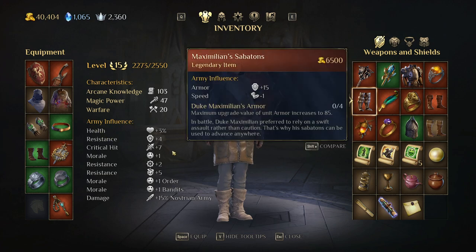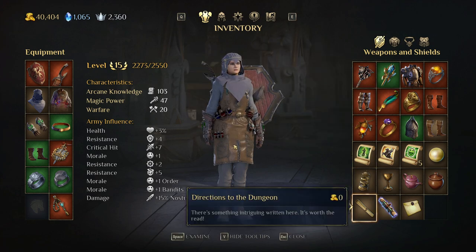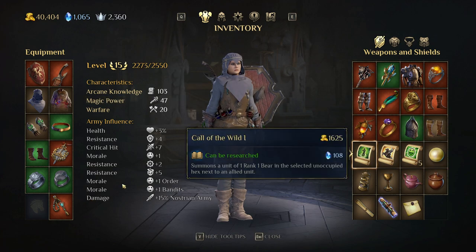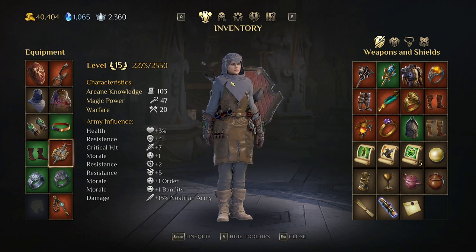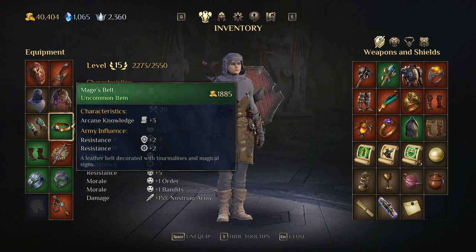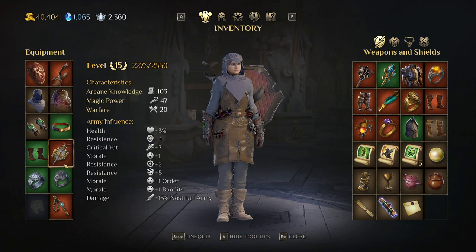There are other stats called army influence, such as health percent, health flat, resistance, and critical hit — where each flat point of critical hit equals 1% critical hit chance. Most flat stats give you a percentage bonus. There's also a morale system — more on that in the army segment. There are items that give damage bonuses to specific enemy types or morale bonuses to specific unit types. Items come in common, uncommon (green), and legendary rarity, and there are also set items in both legendary and green versions.